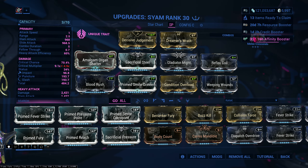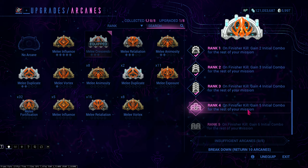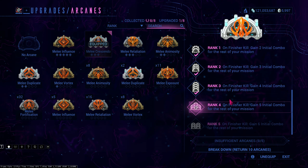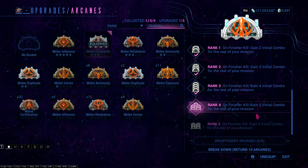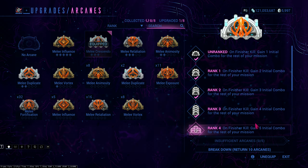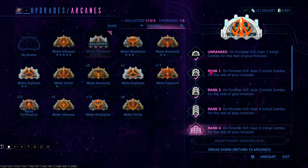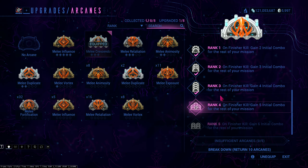As you can see here, I have Melee Crescendo because on finisher kill I will gain combo. Initial combo rank zero is fine — it is easier to stack with higher ranks because it gives more initial combo, and it maxes out to 12 times, which is basically infinite 12x combo for the rest of the mission. Rank zero is fine but rank 3 or rank 5 is recommended.